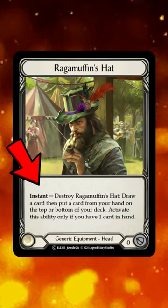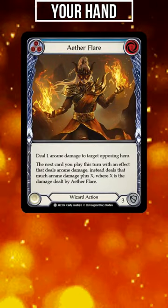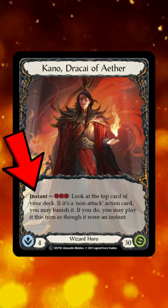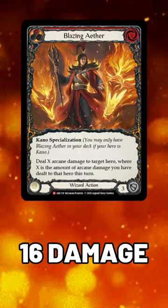Now, you'll activate your Ragamuffin's hat to draw a card and put a Blazing Aether on top of the deck. With the new card in your hand, you can activate Kano again to banish Blazing Aether. Now, with the resources left over, you can cast the random damage spell and then Blazing Aether.